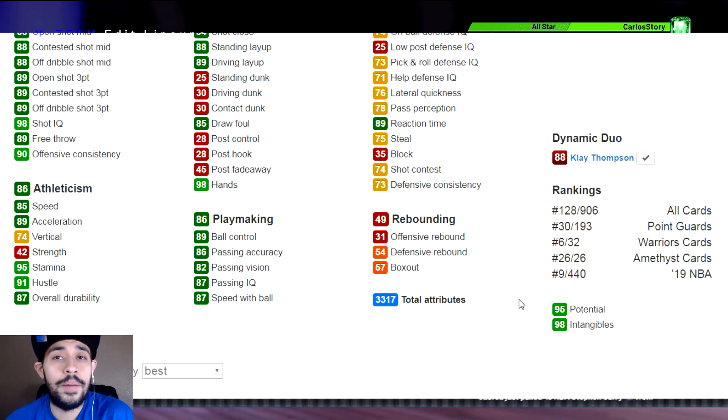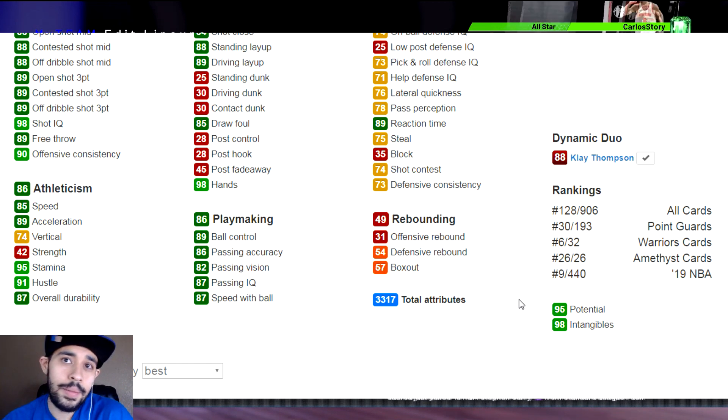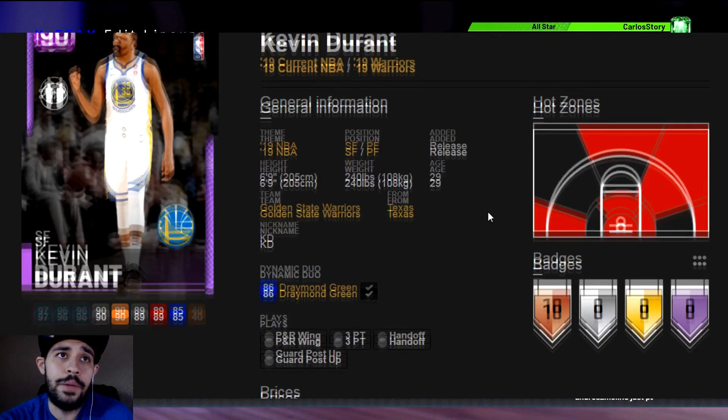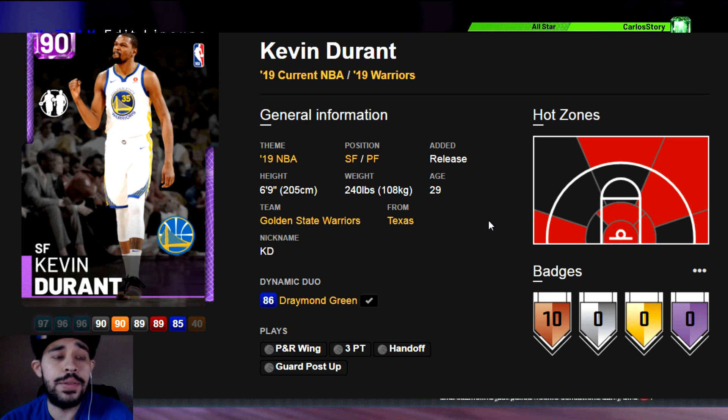So we have Curry, Klay, Rudy Gay, and Porzingis at center - now we need a power forward. I like running a stretch four and the best power forward you can run right now is Kevin Durant. He's been my power forward for as long as I can remember. You want Limitless Range, Deep Range Deadeye, and Catch and Shoot on this card. Do a pick and pop with him - he's not going to miss. Pick and fade - he's not going to miss. All these cards have some of the best releases, and Durant got an updated release this year.